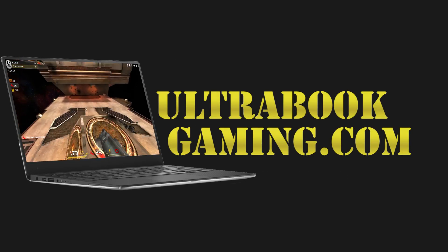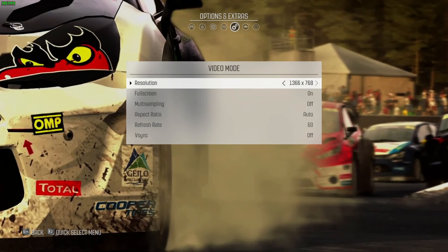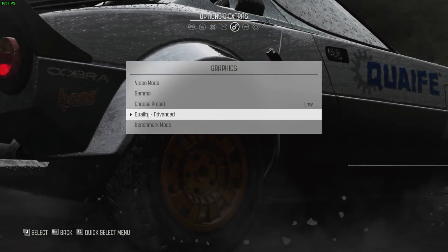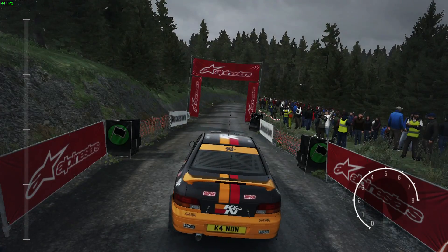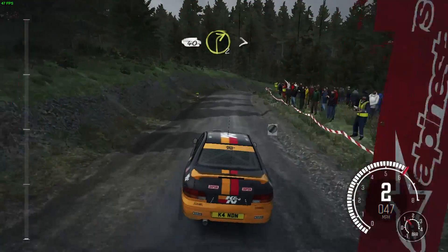Hi, I'm James, and in this video I'm taking a look at Dirt Rally running on Intel HD 620 graphics. This is the Core i3-7100U and we are running the game at 1366x768 on the low detail preset. As we've seen on previous generations, on low this game runs pretty well.